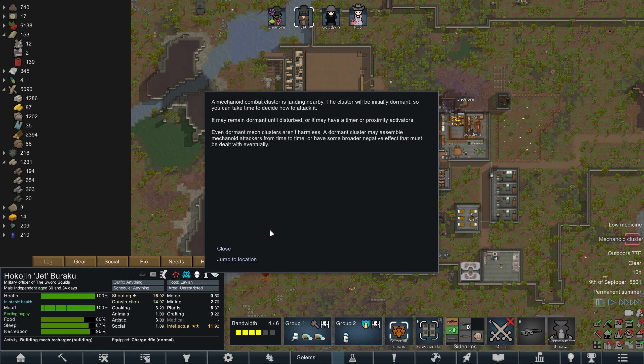We've got a mechanoid cluster - well, that was to be expected. It's a dormant one until disturbed. We'll see what comes. That's a lot landing - actually we've got a scorcher, we've got a tesseron, we've got a high shield, and I think just a high shield.